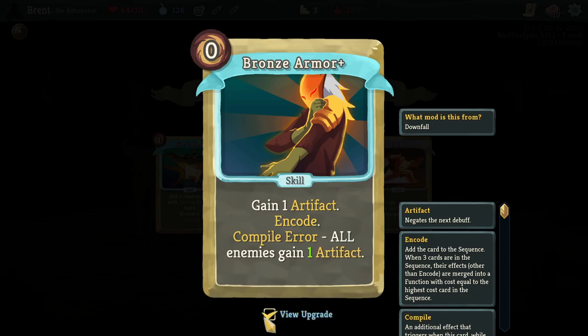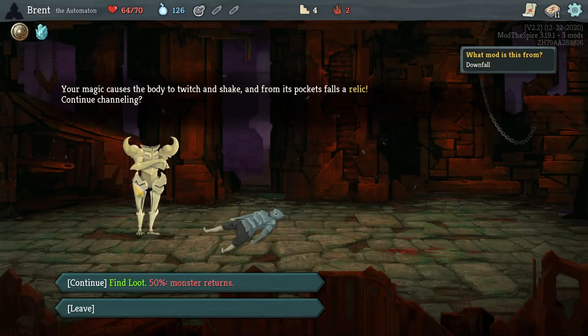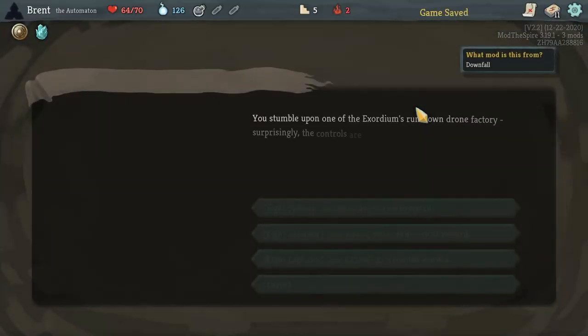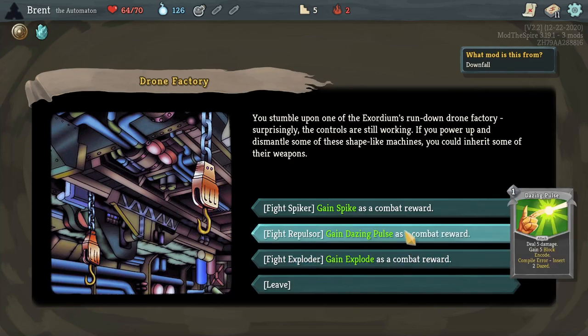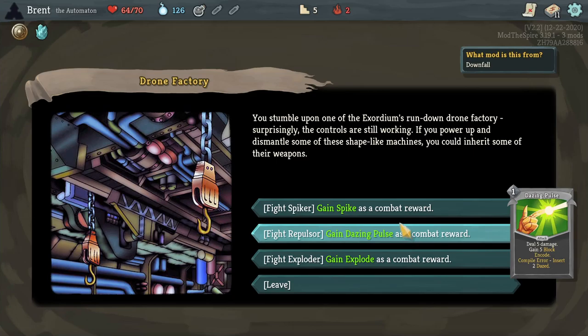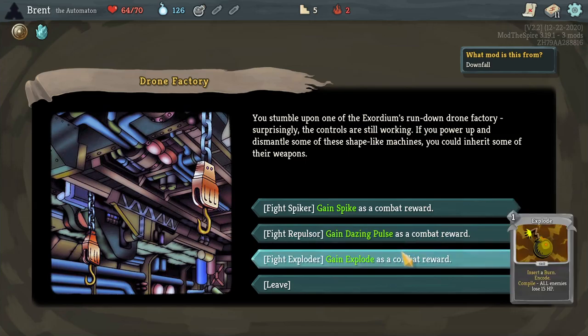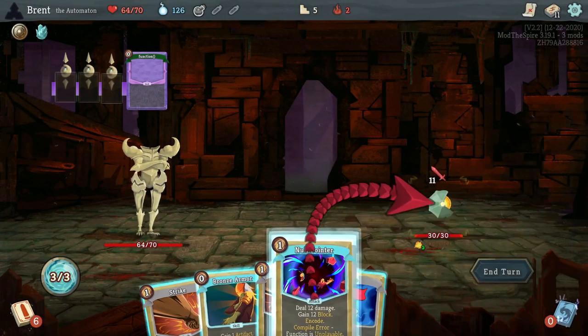I like Bronze Armor too — Artifacting is pretty good. Frozen Egg, very nice — taking some early powers will be even better. Five and five, three for Thorns — these are the ones most appealing to me. I think overall the Explode is the most appealing, just some AOE for the upcoming elite. Let's just take the one Explosive — no reason not to.